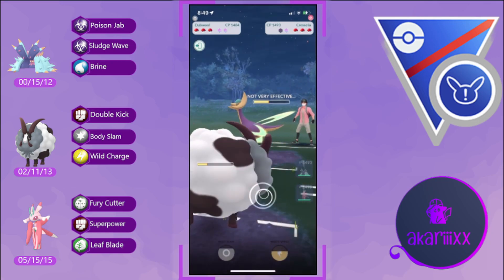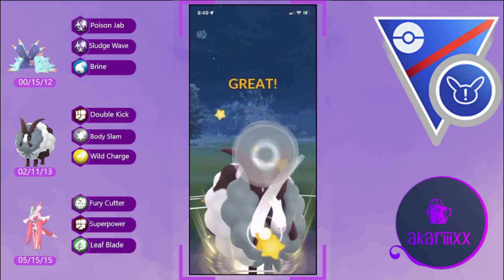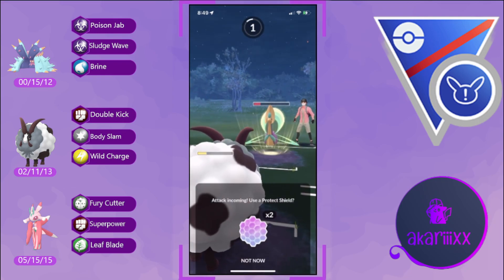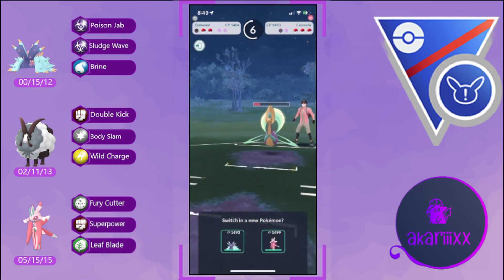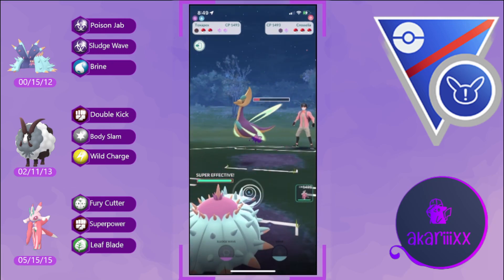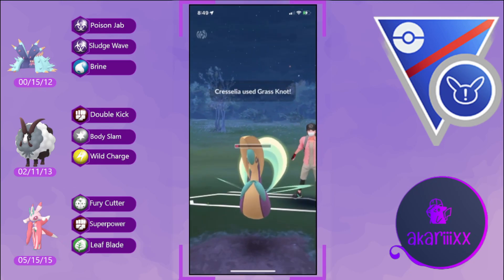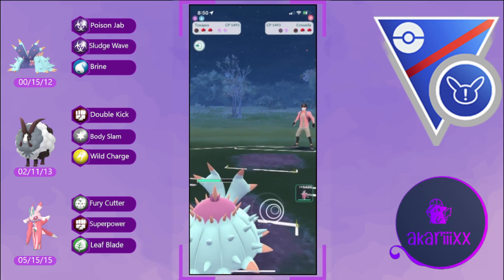Toxapex has play into this Cresselia so we're not too concerned as we get it very low into critical health range. We let Duble go — it has done its job and more — as Grass Knot KOs our Duble but we've grabbed the opponent's one shield, which is massive end game. We go for the full Poison Jab farm down to have a charge move ready for the opponent's Alolan Sandslash when it comes back in.